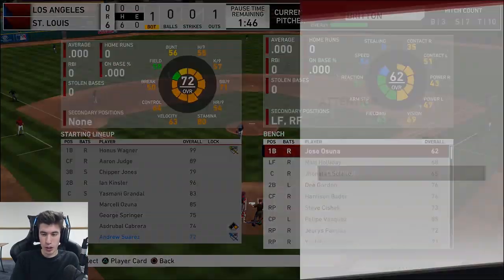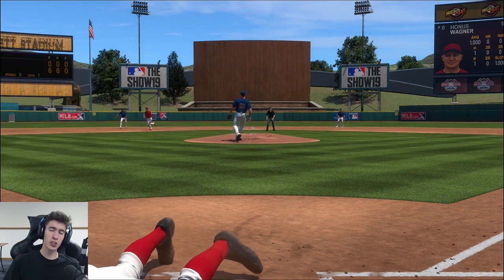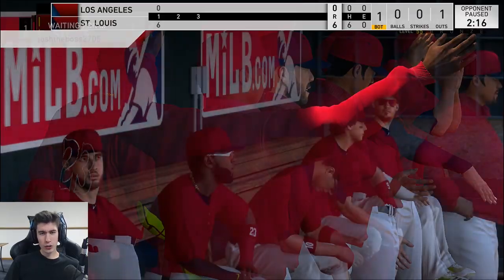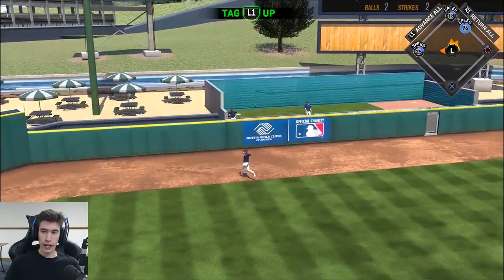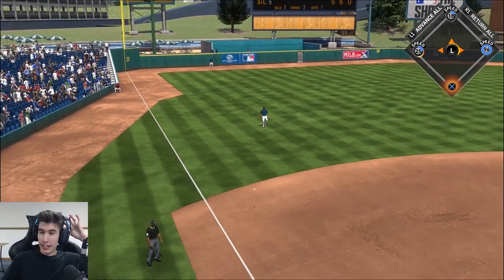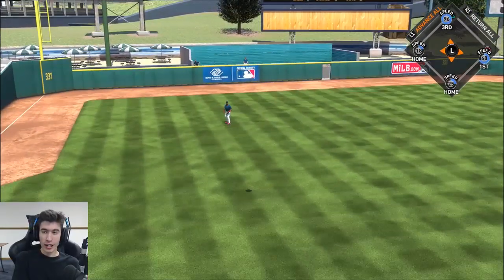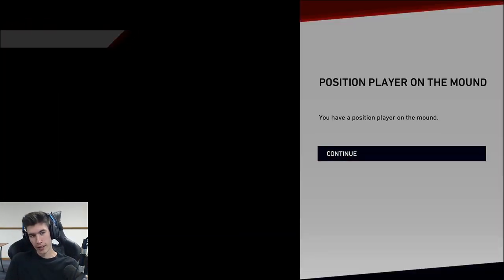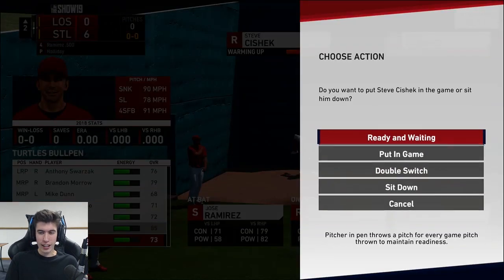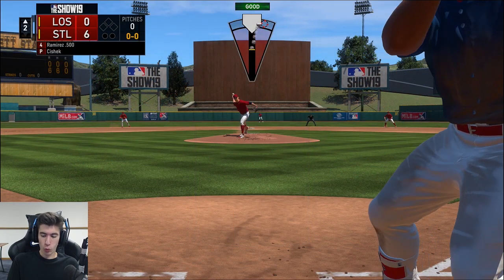And he hits Asdrubal Cabrera — two pitches at his head in a row, I'm kind of thinking that was on purpose. And he hits the pinch hitter — yeah, these definitely seem on purpose. Honus Wagner coming up again — no, he hits Honus Wagner! Aaron Judge — I was hoping it would be a grand slam, but he lined it to the outfield, out number two. Chipper Jones flying out — man, could have been a much bigger inning. The Aaron Judge one was squared up, we just hit it straight to the fielder. But we scored six runs in the inning and I'm really hoping I can get Honus Wagner one more at bat in the bottom of the second. That's the ideal situation. And our opponent has quit.